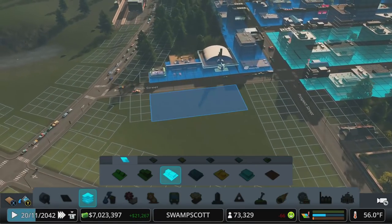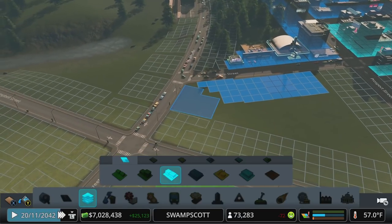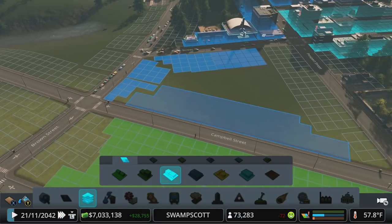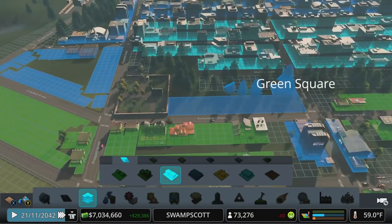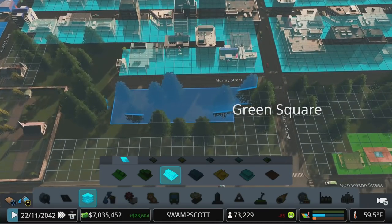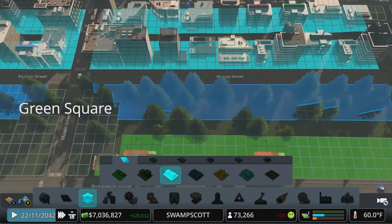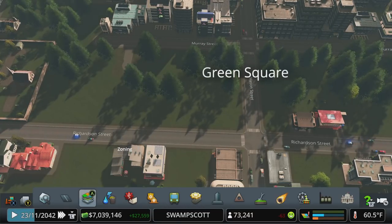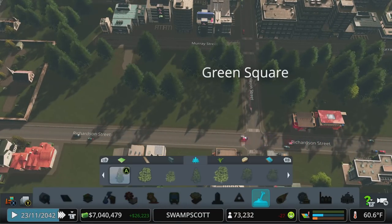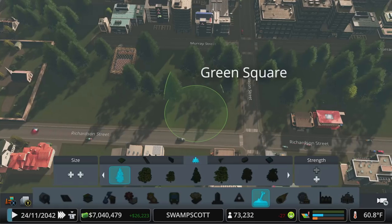Let's get back in here and look at zoning again. I think we can make this block a commercial success. Do a little pocket right there that's got some buffer. We didn't zone over here, so I'll just pad that out with a little bit more trees.